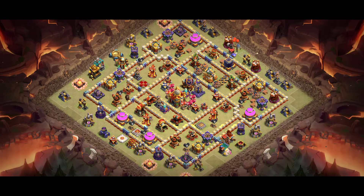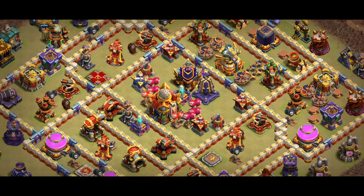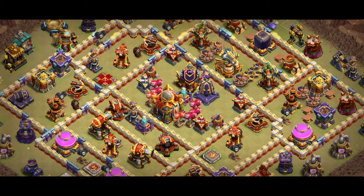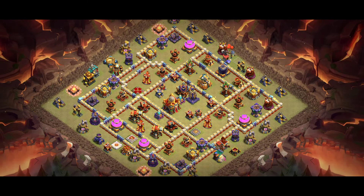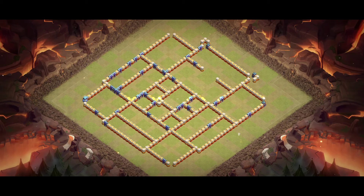Base number six is another awesome base. The spell tower is working great against root rider. We have a lot of red mines and multiple Infernos — one single Inferno and two multiple Infernos. That's a great ring base and you can try it in war as well. For this base I recommend super minion with archer.